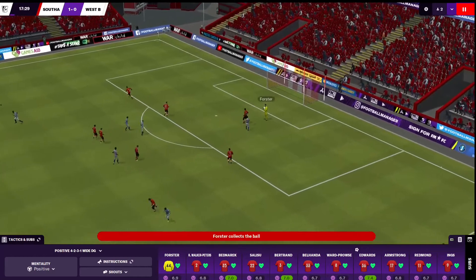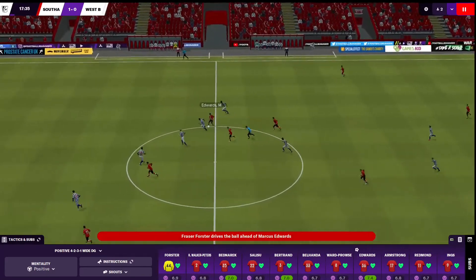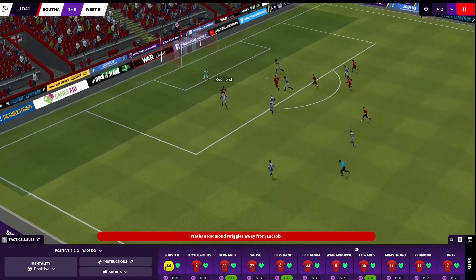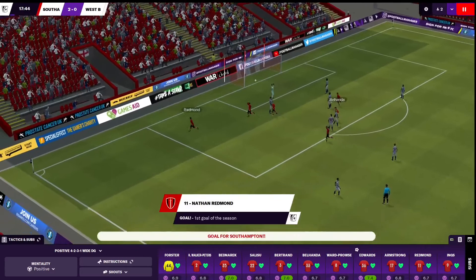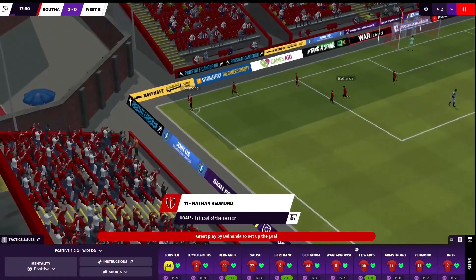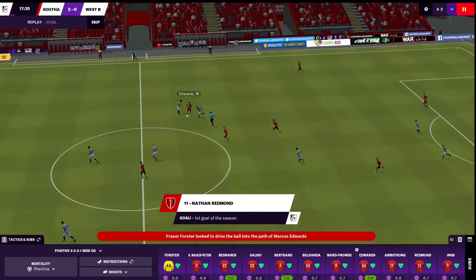West Brom come through but luckily the through ball is too close to Forster. Forster plays a low one to Edwards, nicely picked out. Redmond gets past his man — Redmond scores! 2-0 up inside 18 minutes. He celebrates at the corner flag — getting a bit intimate with the corner flag there. Bellhander to Redmond, beautiful control from Redmond — completely beat his man.